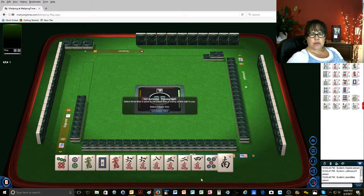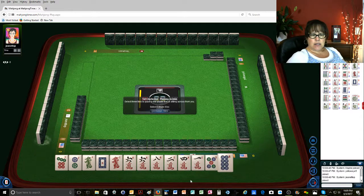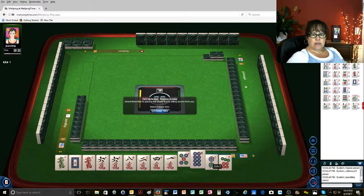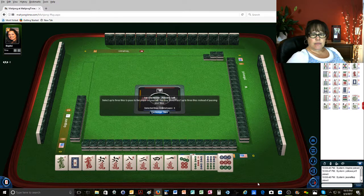Let's get rid of the south, and the 3 we don't need. So now we can play either 2, 4, 6, 8 or the year category. And now we have a 2 and a 1 crack, so we can give up on the 7 and the 2 because we've got the 2 and the 1 covered. We just need a 7 dot. Let's go ahead and give these up.